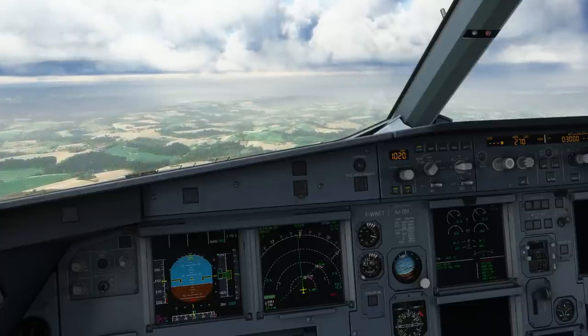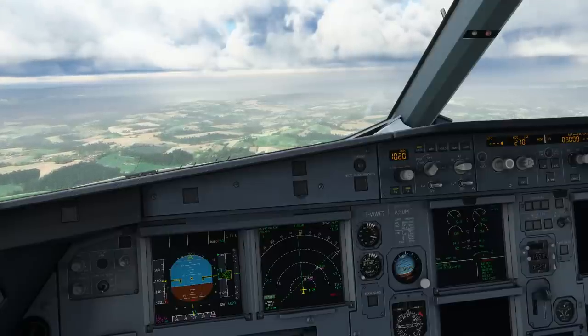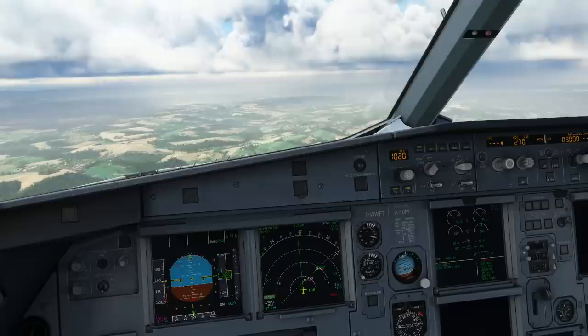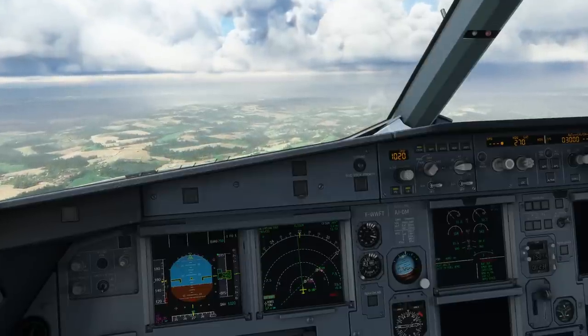Leveling off at 3000, flaps one - speed checked, flaps one. We're about to establish on approximately a 10 nautical mile final. I'm going to take the airplane rather slowly on approach to feel how it reacts. Flaps two, speed checked, flaps two. We want a good feeling of how the airplane flies in direct law. I'm not rushing the approach - I'll extend the landing gear once established on final. We'll intercept the ILS in flaps two and then go gear down once established.